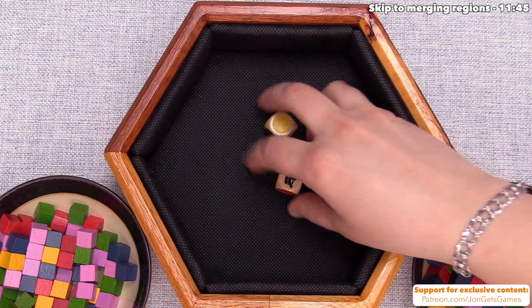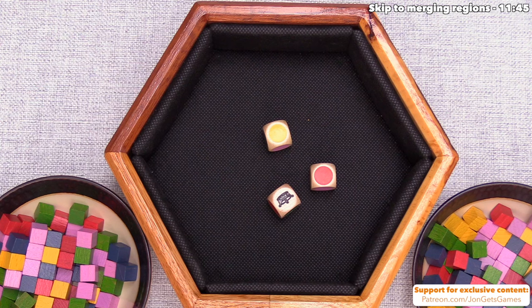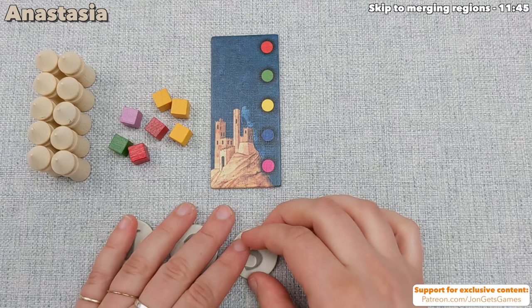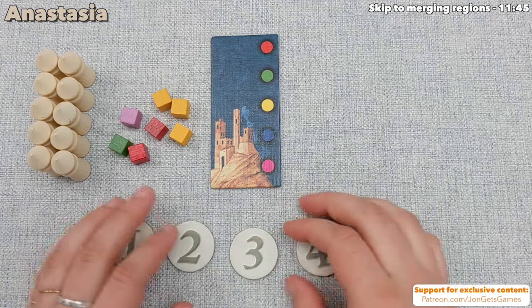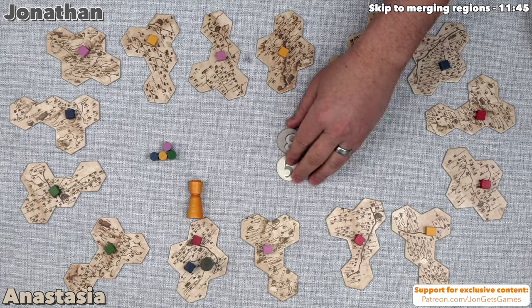This has a little bit of a feel like Mason's — another older Leo Colovini design. The rolling dice for resources is something I've seen a lot in his early designs. We're still working our way through all these fun oldies.